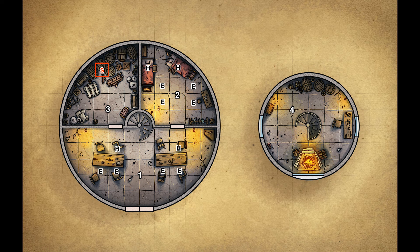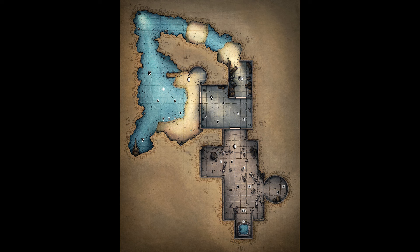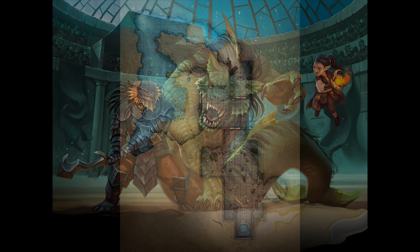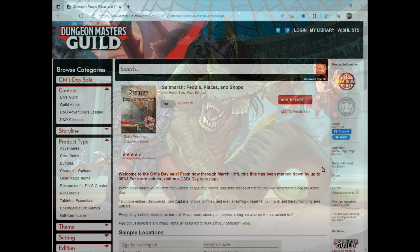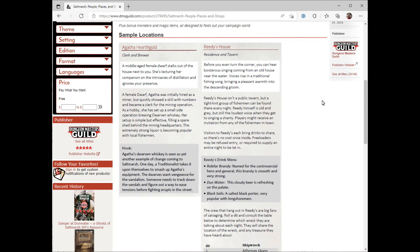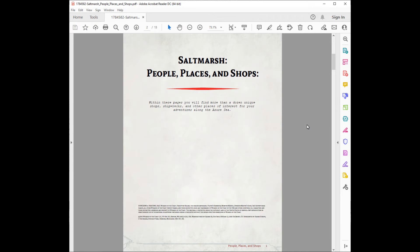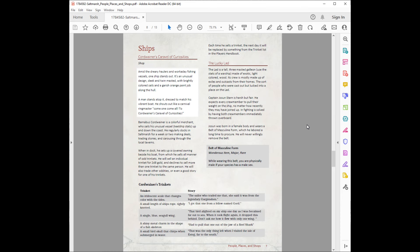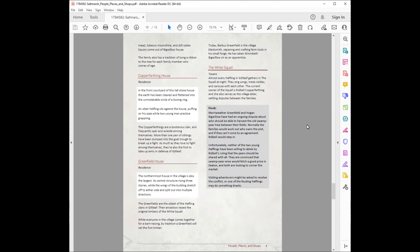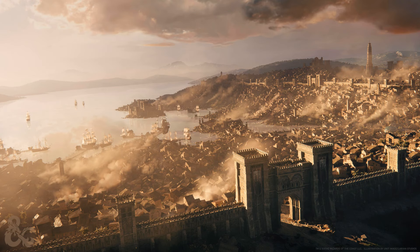The adventure is based around Eelfolk, which I've replaced with Sahuagin to help build up the idea of the threat of the Sahuagin in the area, as well as make it a little bit more themed towards the Ghosts of Saltmarsh campaign. If you're looking for NPC names, places, shops, or different locations to include as part of your Saltmarsh campaign, the Saltmarsh People, Places, and Shops Guide is definitely a great resource to help you populate the area and give you some ideas.